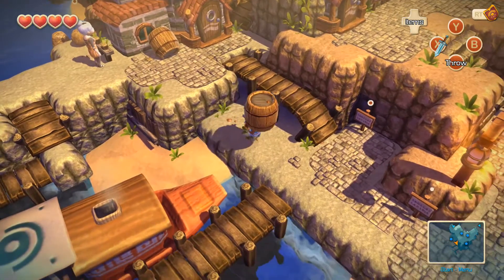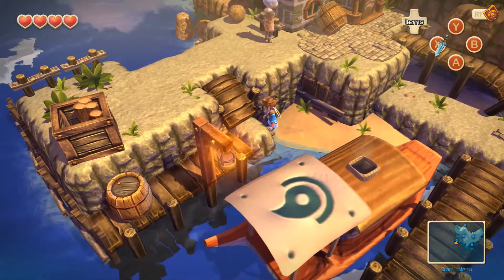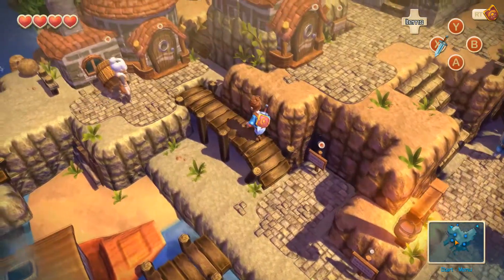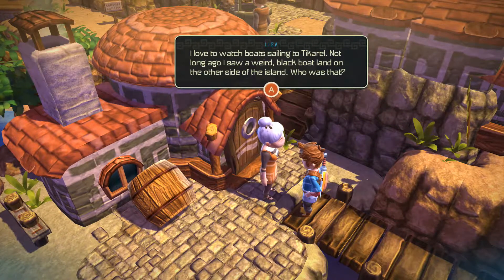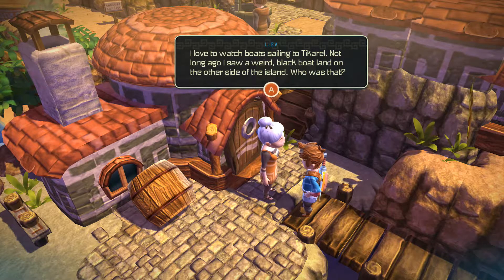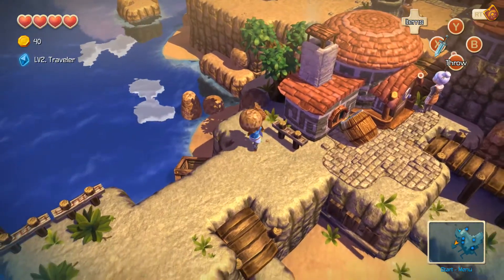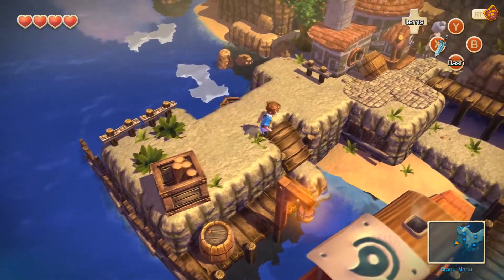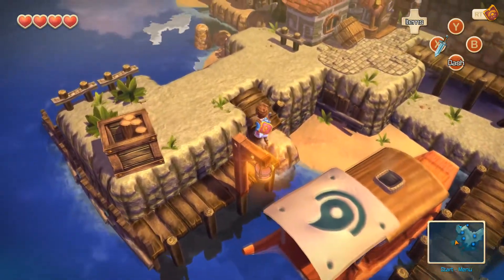Holy shit! I'm like Hercules. I can't get up there. This lady says she loves to watch boats sailing to Takara. Not long ago, she saw a weird black boat land on the other side of the island — who was that? Probably the guy who tried to kill us before. I got a goddamn boulder and it's just gone — that boulder is gone. Just throw it all off the island!